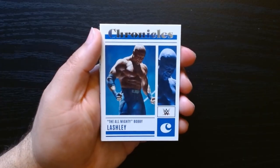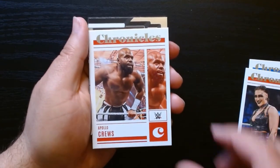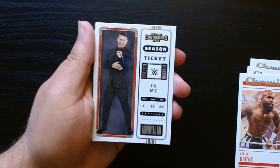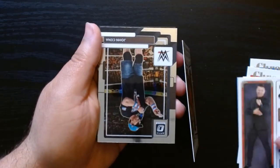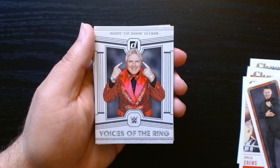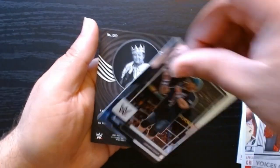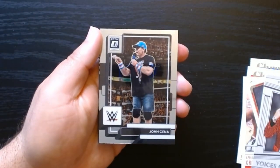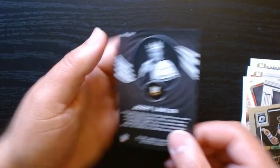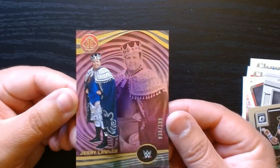The Almighty Bobby Lashley — oh, there's a rare Ripley, nice. We got here — it's always kind of cool to get these Contender Tickets. Whoa, Bobby the Brain Heenan on the Voices of the Ring — that's nice, that is real nice. Oh, a John Cena.